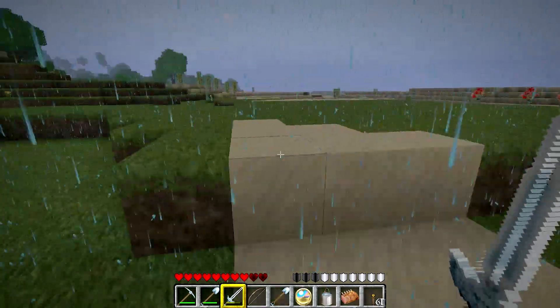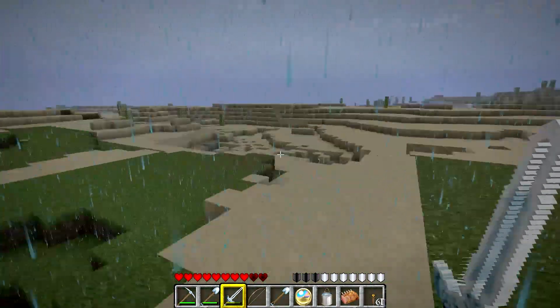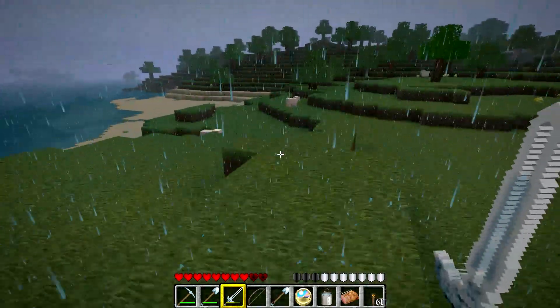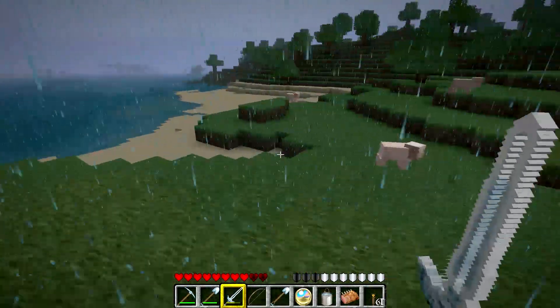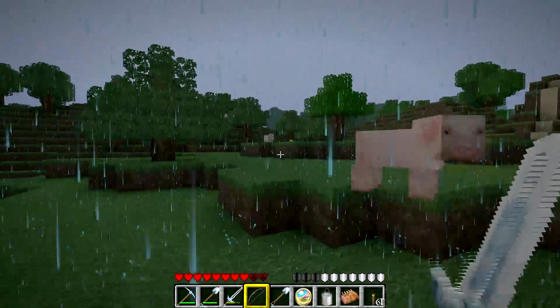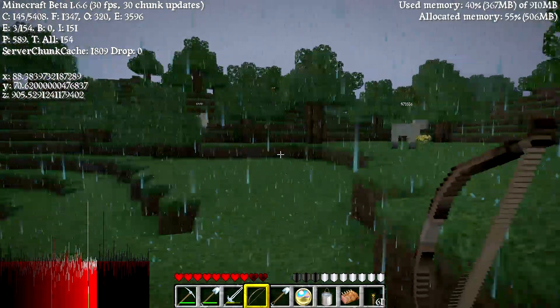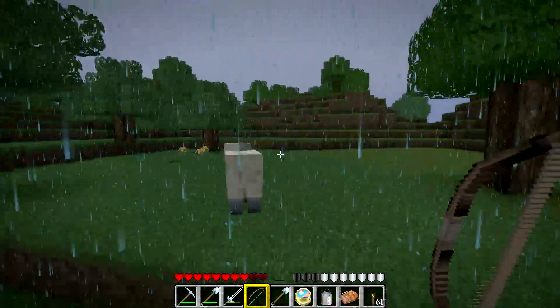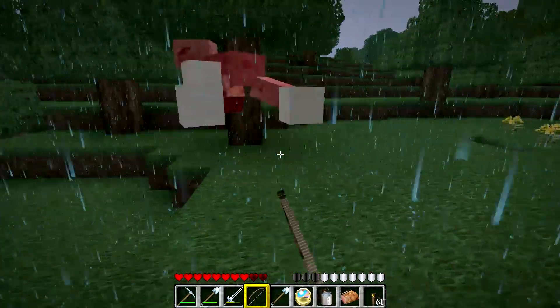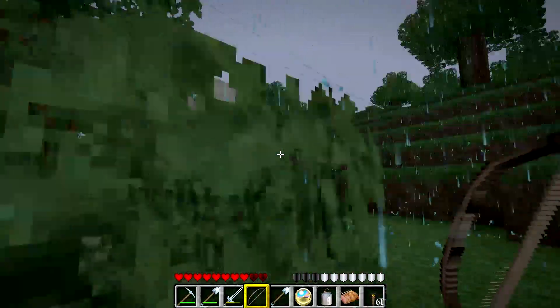Lots of cacti over here but no clay. Contrary to popular belief, clay doesn't need water to spawn — clay only needs sand. But again, because of that silly bug, there should be no more clay in the interior right now, so basically me running around right here should be quite pointless.